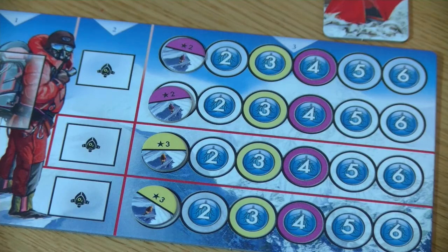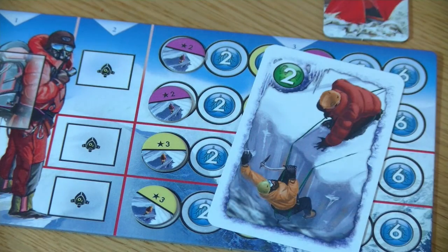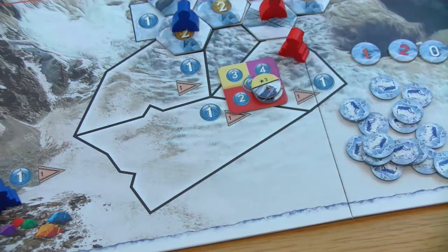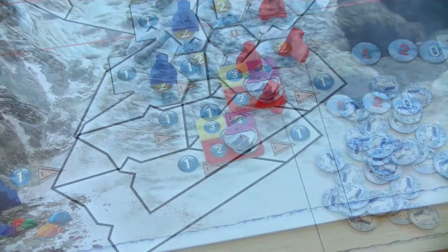The second red guide uses his last movement card with his four clients and moves two spaces ahead, then drops off all four clients there. He now has five clients on that camp tile, and this ends the action phase of the very first round.